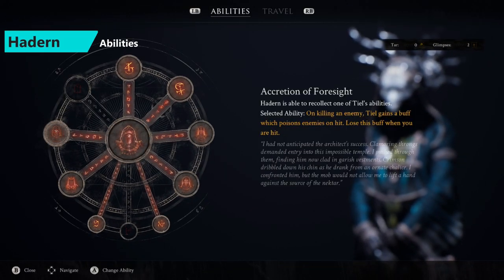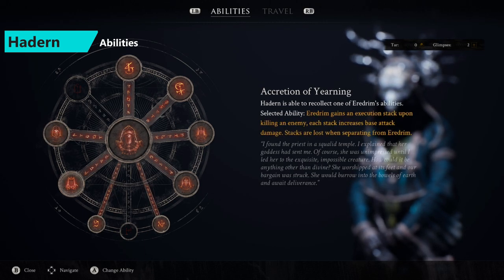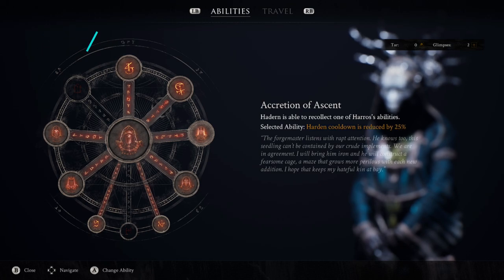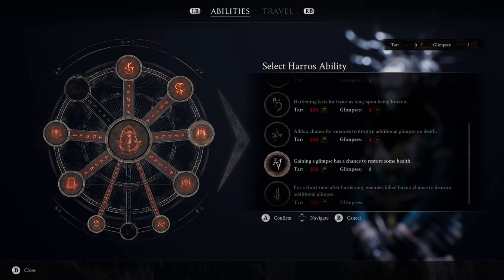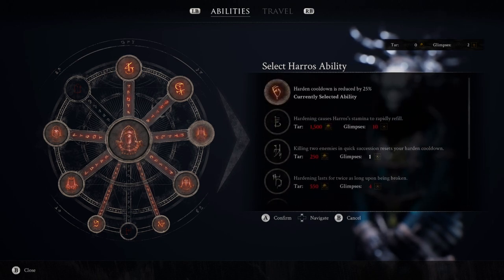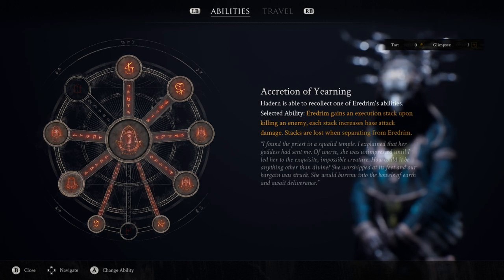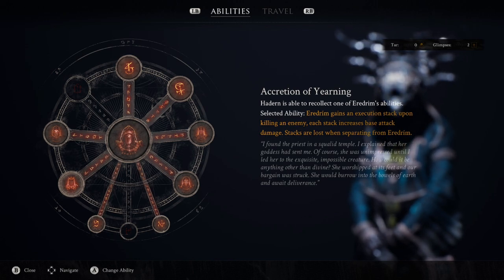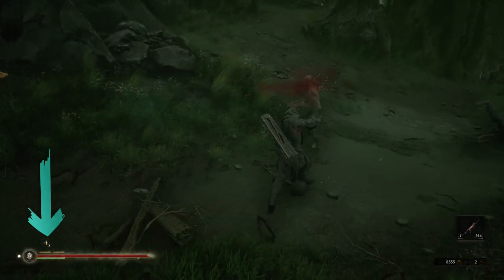With Hard-earn, the four main abilities you want to get to start with are the ones that give you the different shells: Accretion of Foresight, Accretion of Yearning, Inheritance, and Ascent. What I've decided to do with all of these is focus on killing enemies. With the tier one, I've gone with: on killing an enemy, Teal gains a buff which poisons enemies on hit and you lose this buff when you get hit, as well as with Ereden to gain the execution stack — upon killing an enemy, each stack increases base attack damage by one.